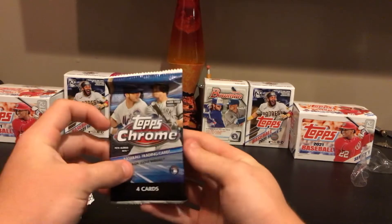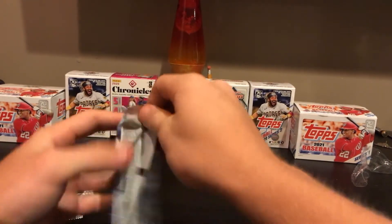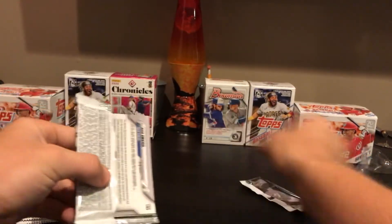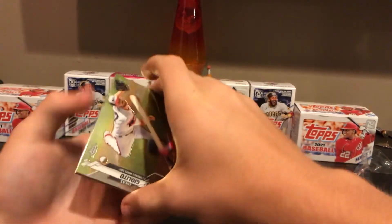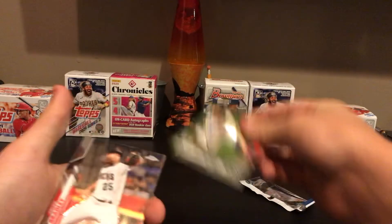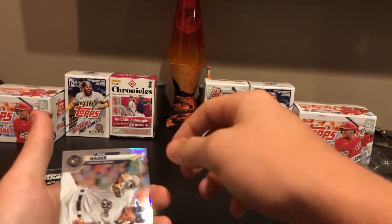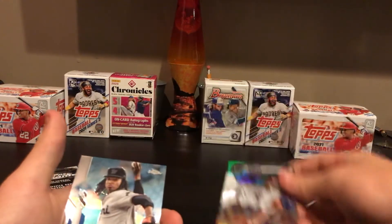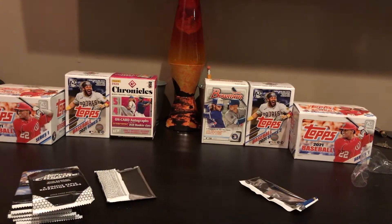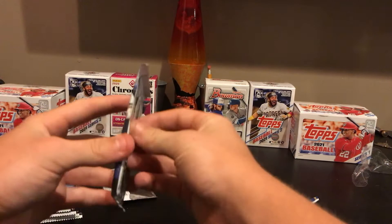Off with pack number 1. Starting off, we got a Lucas Giolito. Then we have an Archie Bradley. Then a Josh Hader refractor. And a Jose Arena — going to the Marlins.